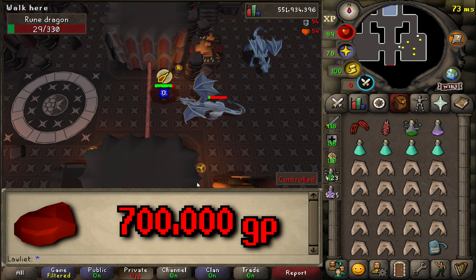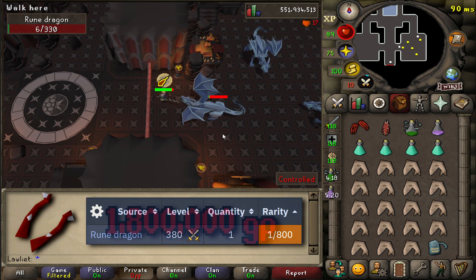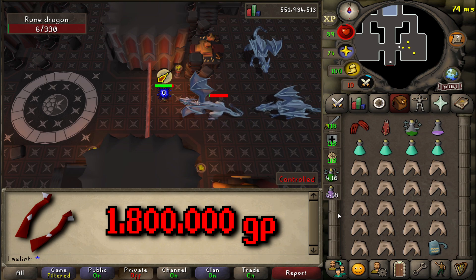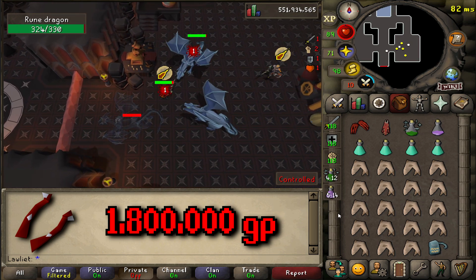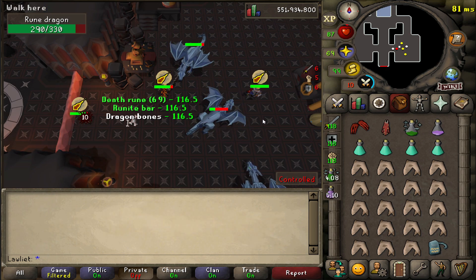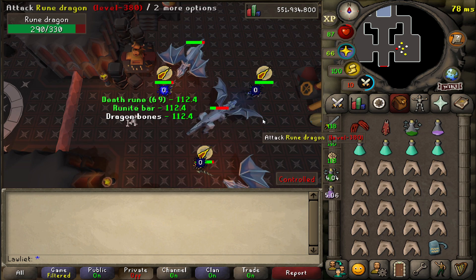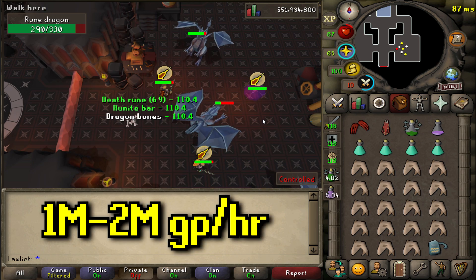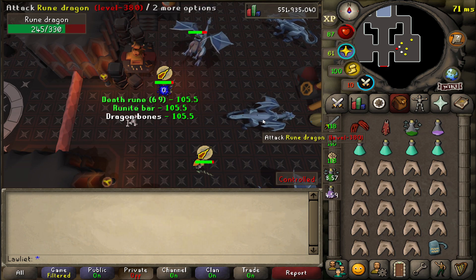Unfortunately at the time of recording this, the dragon metal lump really isn't worth that much if you consider how rare it is — it's a 1 in 5k drop and it's worth like 700k. Pretty sad considering that the dragon limbs are far more common and they're worth more than the lump. We're not here for the big drop as far as money goes, but at least this place is good for just GP overall. It's consistent money — I think you're going to make anywhere from 1 mil to 2 mil depending on your gear setup and your levels.